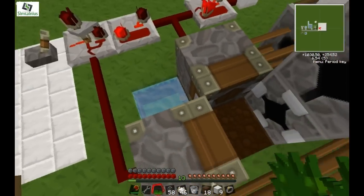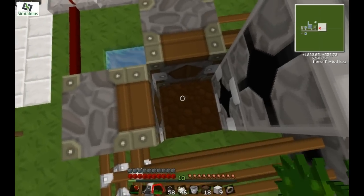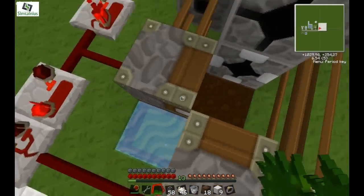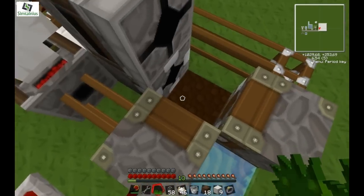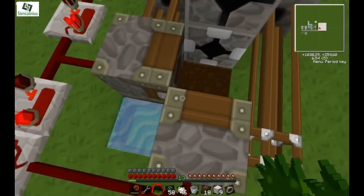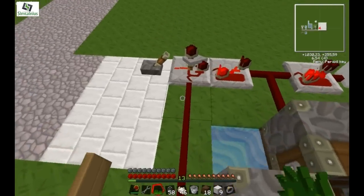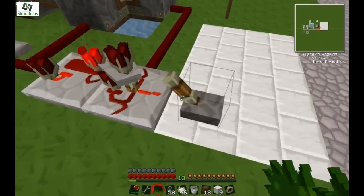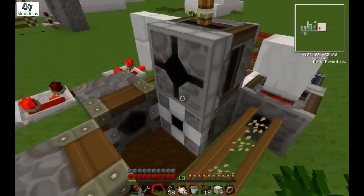So what happens — this water block is here to irrigate this soil, so that the Flax seed can grow on it, because Flax doesn't grow on tilled soil that is not wet or irrigated. Basically what happens here is you turn the machine on, it plants a Flax and it breaks it down again.